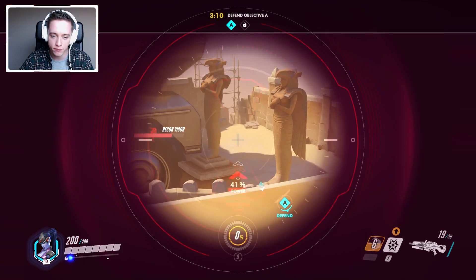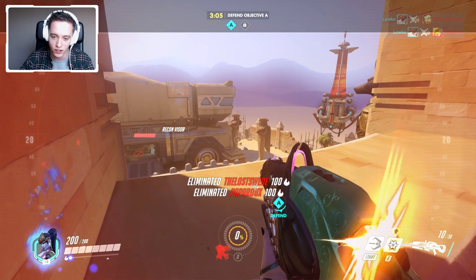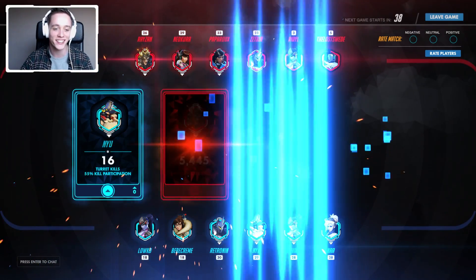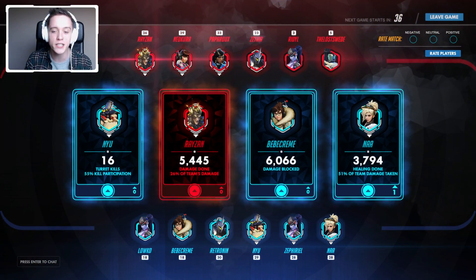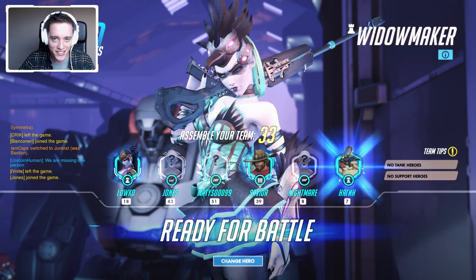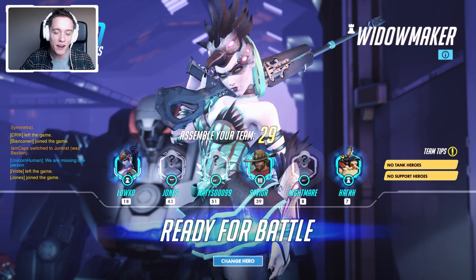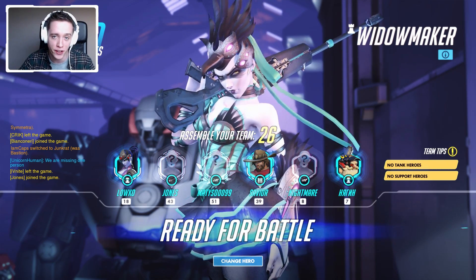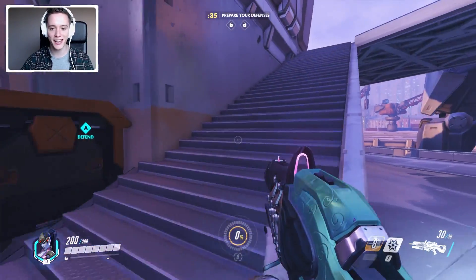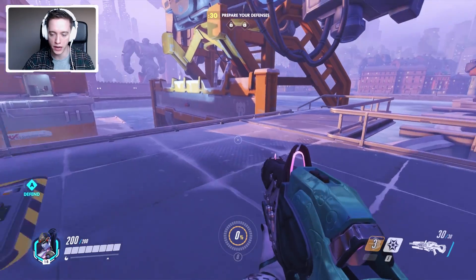We start shooting those nerds down right around the corner, getting a first hit and then a second hit as well. That was quite alright — I didn't feel like it was the most amazing play, but we managed to squeeze out the victory. For the second game we got lucky once more because we find ourselves on the defending team on Volskaya Industries, and I would definitely recommend playing Widowmaker primarily on the defending team just because it's much easier. On this particular map the attacking team will have to capture A, and then capture B — there's no escorting of a payload or anything.